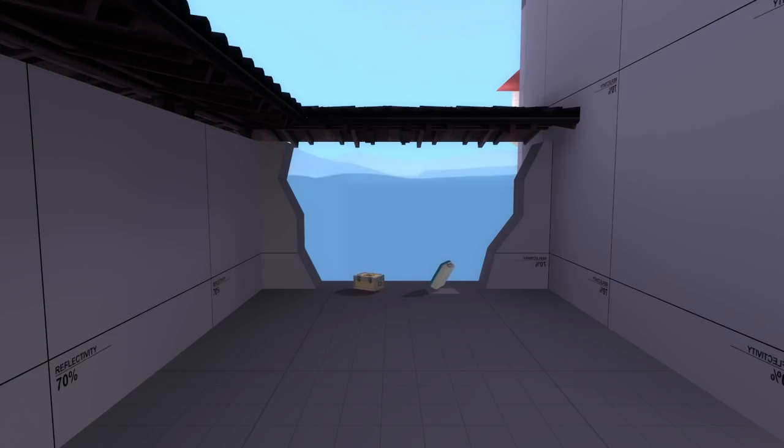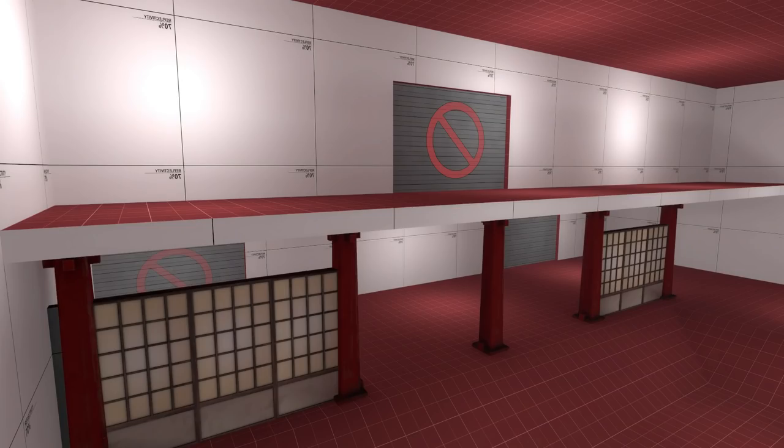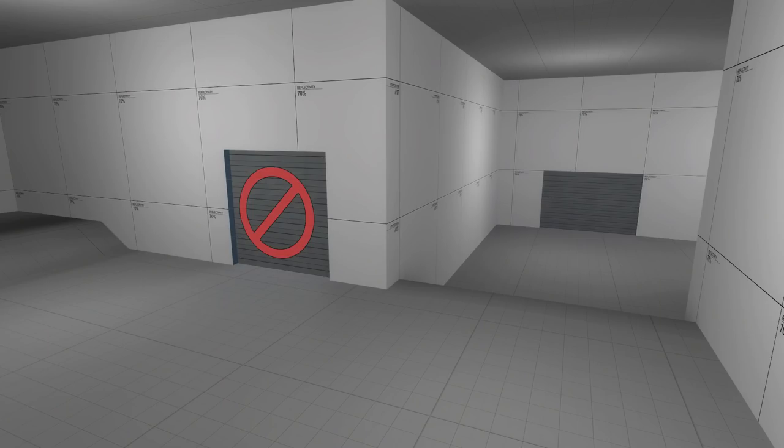On this route there's also some health and ammo placed precariously near the edge. As for the point itself, it's fairly flat and open. Above there's a balcony accessible from Blue's right route, and a balcony that's only accessible from Red's spawn. Red's spawn has three exits — two down low and one up top. The final thing we added was a forward spawn for Blue in the building near third.